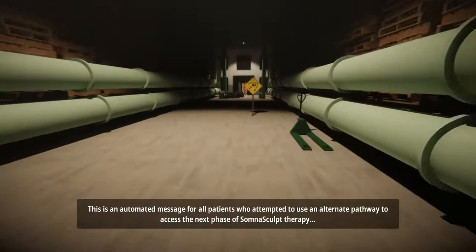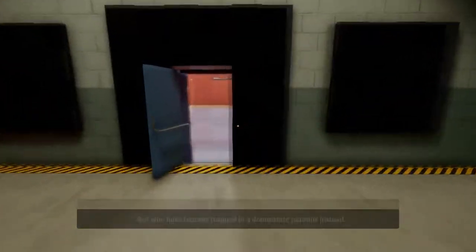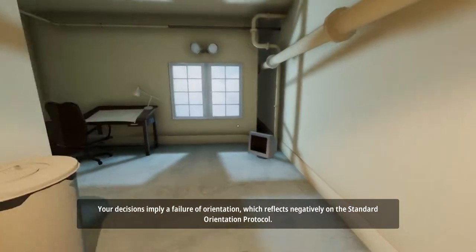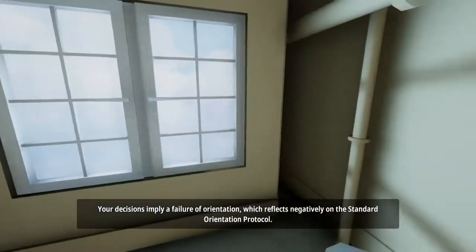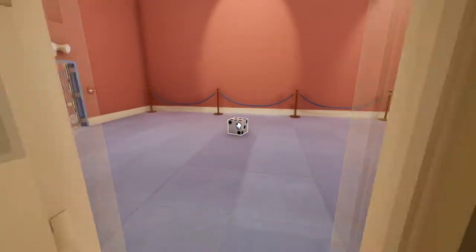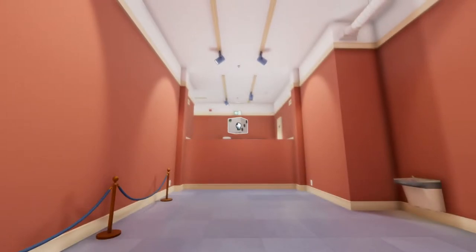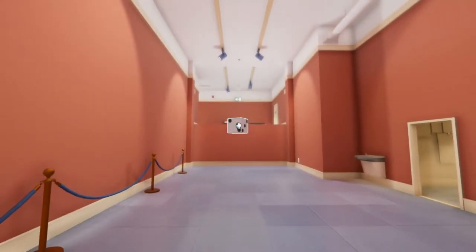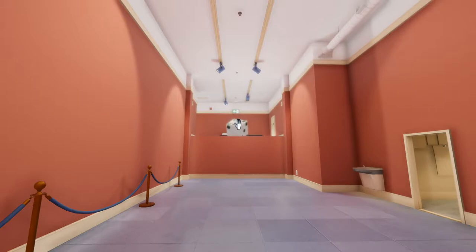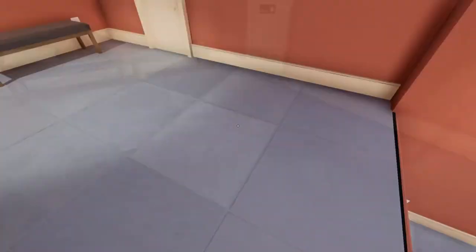[Game dialogue]: This is an automated message for all patients who attempted to use an alternate pathway to access the next phase of Somnascult therapy, but who have become trapped in a dream state paradox instead. You will rectify this failure immediately. So obviously we need to get up there. There is a little die in the corner. Remember, it's all about perspective - if you keep the bottom bit up to the ledge, it'll drop on this side. If you keep the bottom bit above the ledge, it'll drop it up top. And that's pretty much all you have to remember about perspective. We'll bring it with us because it won't hurt.